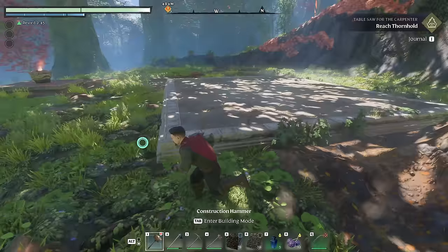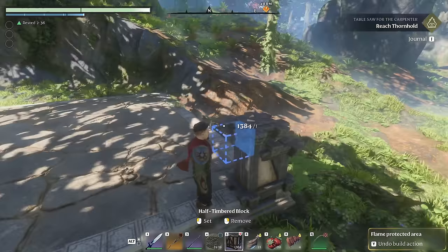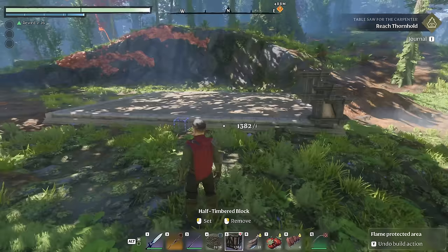I'm now going to take my half-timbered block and start outlining the front face of the hobbit house here. I'm going to go ahead and do that quickly, and then you can pause the video to see how I outlined it. I'll do a nice front view so you all can follow along, and then we'll move on to the next step.